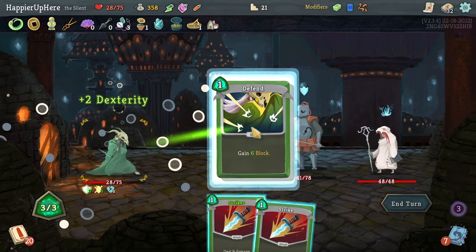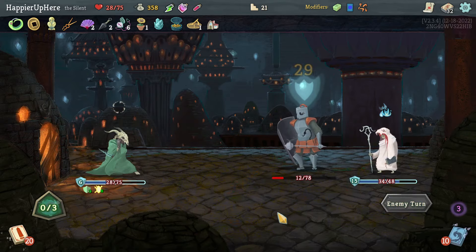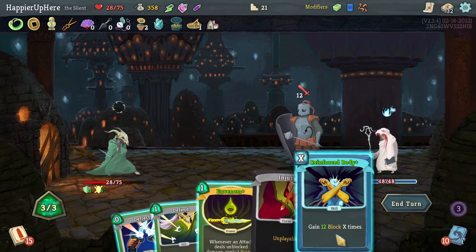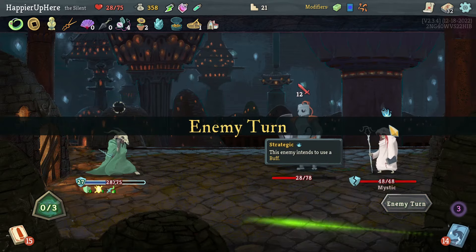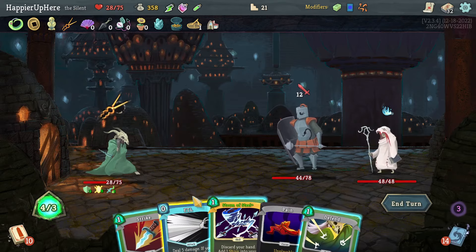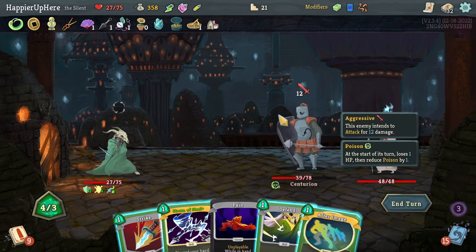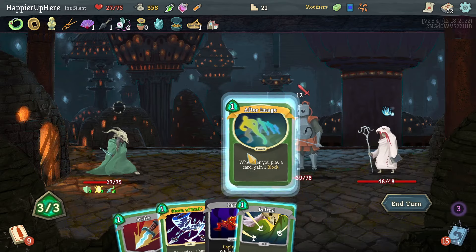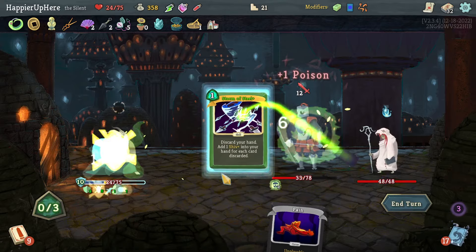White Noise, Footwork, Defense, Strike, Strike. Another 12 incoming — a one-energy Reinforced Body is enough, or I can just play a bunch of other stuff. Another 12 — let's do FTL and Storm of Steel. It won't be enough to kill. Let's do After Image, Defense, Strike — I'm annoyed at how much damage I'm taking from the Pain.